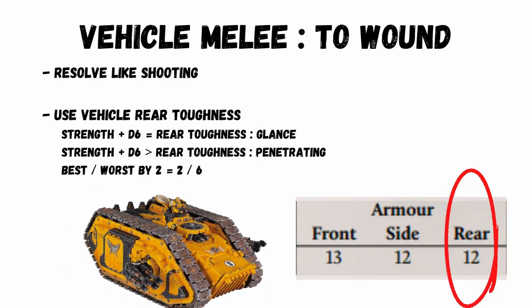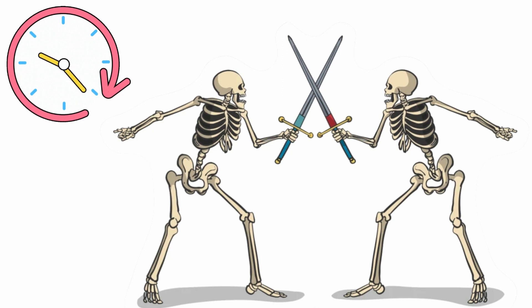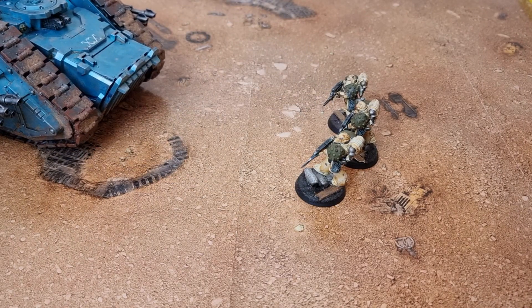You roll a d6, add your weapon strength, and for melee always compare to the vehicle's rear toughness. Once you're in melee you can't leave by choice, so you may end up stuck there for many turns if the fight is even. Melee against a vehicle is not the same and you both can break away. That is the basis of movement, shooting and melee, and it should be enough to get you in and playing. If you want to know more about list building and extending your army then don't forget that video, and join me again for more 30k from a 40k perspective. See you soon, bye!